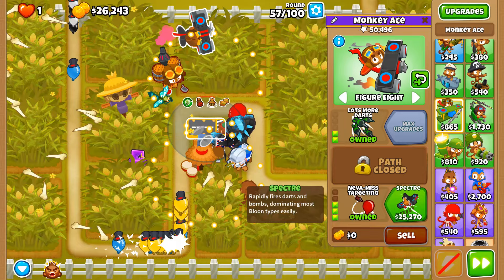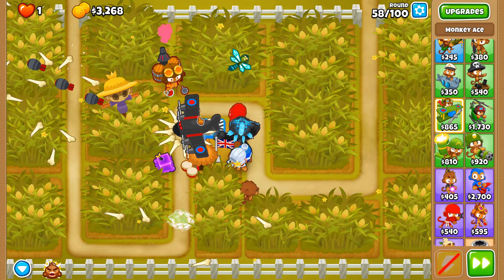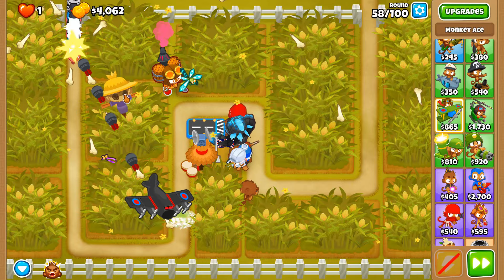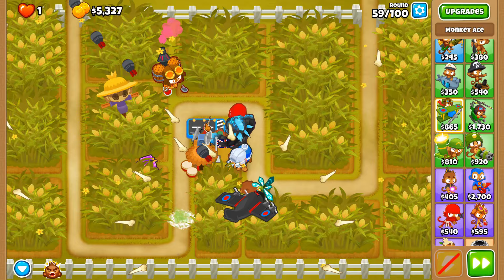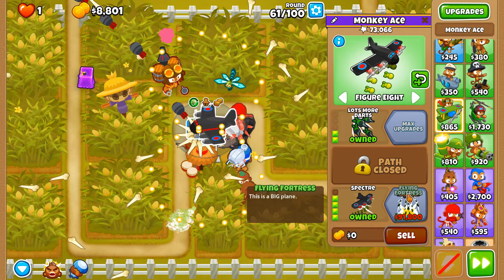We now have Spectra up and running. Thanks to update 41, the Spectra has retained the random spread of darts while still having the never-miss targeting priority option. So we now have even more dart coverage. When that doesn't work, get even more boom. Here comes the BFB of the day — it's honestly going to be very easy now up until the 80s and 90s because Spectra can hold its own.